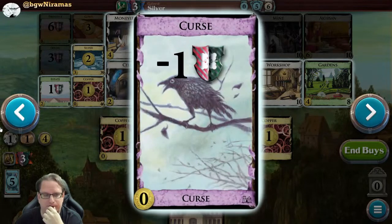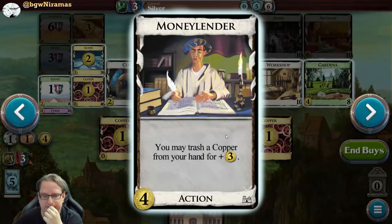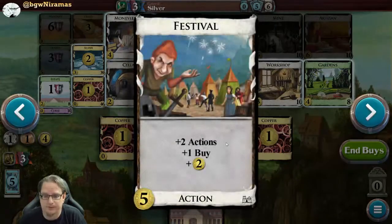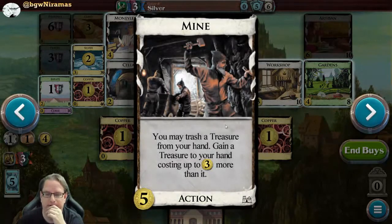There are curses in this one which is a minus point. Money Lender: trash a copper from your hand for plus three gold, but that's just temporary gold. Council Room: plus four cards, plus one buy, each other player draws a card. Plus four cards is really good, however if I have a bunch of action cards I need more actions otherwise I'll just draw cards and can't play them. Festival is good though: plus two actions, plus one buy, plus two gold. I definitely want some Festivals. Mine: trash a treasure from your hand - trash means getting rid of it.